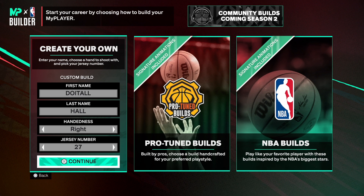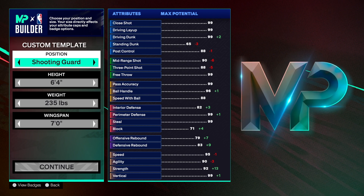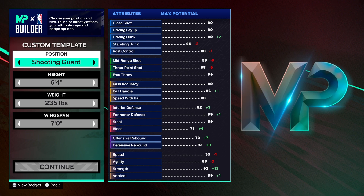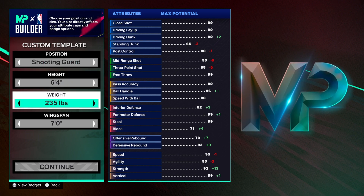You're going to have 99 in two categories, so you have to make some sacrifices — but you can still go out there and do what you need to do when it comes to finishing and shooting. Choose any position of your choice and jersey number your choice. The build is a shooting guard at six-foot-four — the infamous 6'4" height is super crazy, and that's why I do a lot of six-foot-four builds.